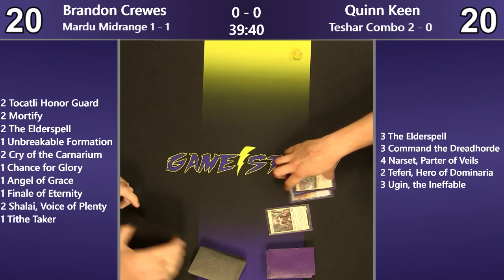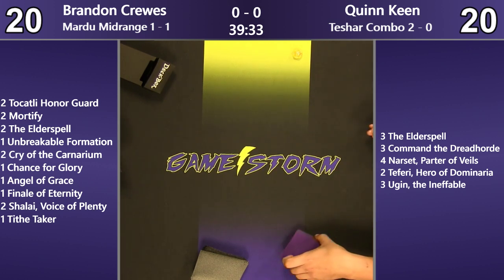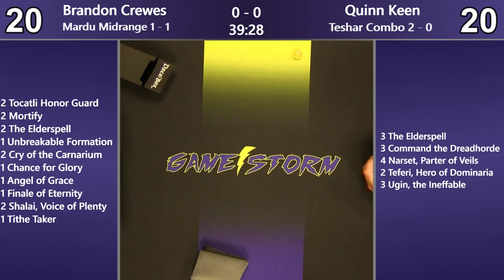Brandon's got two Tiktali Honor Guard — that's probably good here, depending on how Quinn sideboards. It's not that great, to be honest. It's only good against Militia Bugler; everything else is not an ETB effect, it's a cast trigger. So Tiktali Honor Guard doesn't really do much. Stopping Militia Bugler could be enough though. Cry of the Carnarium might be good here too, because Quinn's going to sideboard into all his Planeswalkers. The only thing Cry actually 100% kills, other than Fblthp and exiles, is Tashar.